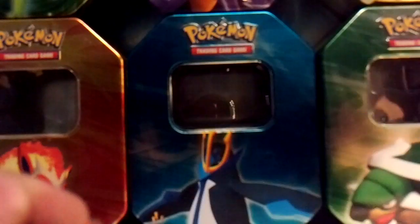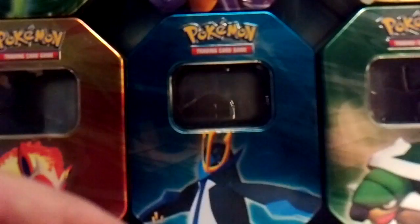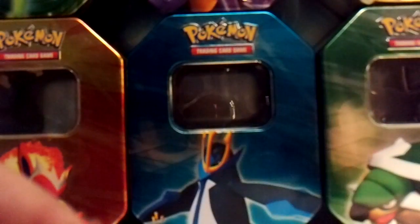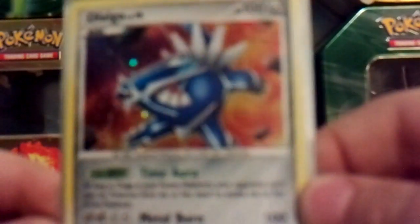Feraligatr Hollow out of Secret Wonders, Flygon Hollow out of Rising Rivals — pretty good playing card too. Jirachi Hollow out of Rising Rivals, Salamence Hollow out of Secret Wonders I believe, Magmonotaur Hollow out of Secret Wonders, and Dialga Hollow out of Platinum.